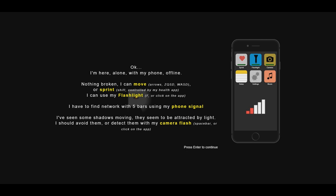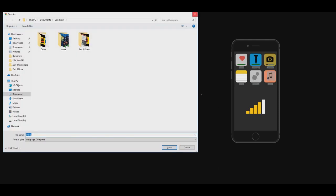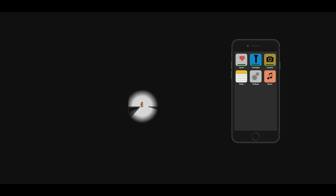We're playing Alone in the Darkness. I'm here alone with my phone offline. Nothing broken — I can move or sprint, and I can use my flashlight. I have fun networking with five bars using my phone signal. I've seen some shadows moving — they seem to be attracted by light. I should avoid them or detect them with my camera flash. I've broken something holding down control. I know where they are — he's right there. I need to push up against this wall and then run.